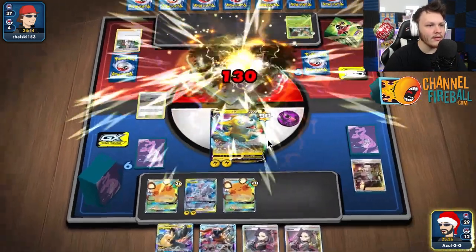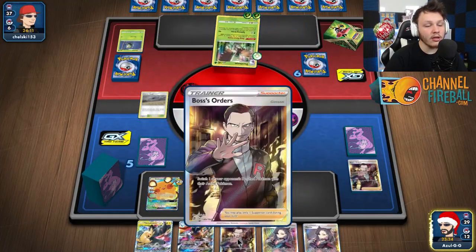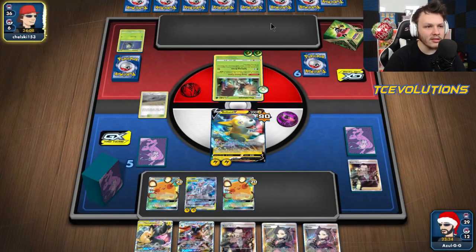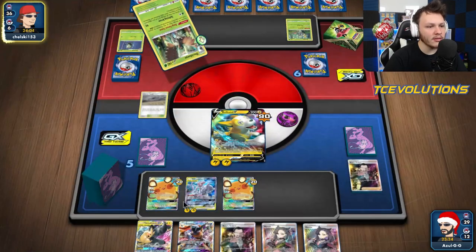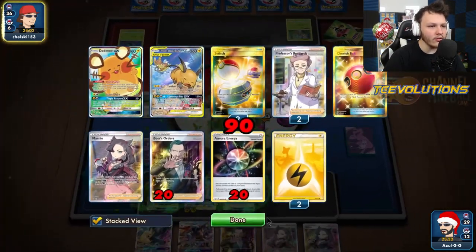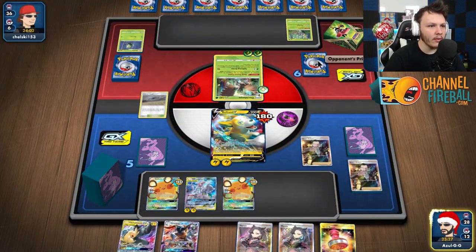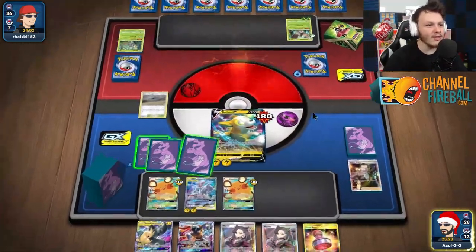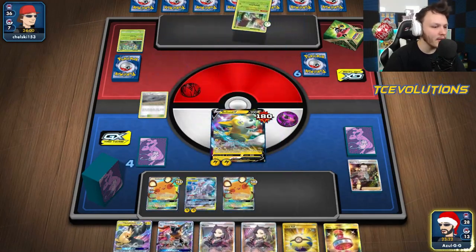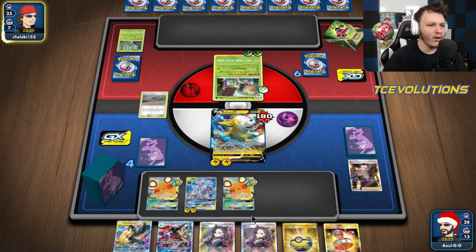If they play zero Mimikyu, it's usually pretty good for us because Greninja just lets us keep swinging through. We can eventually Miraculous Duo if we want. There's another Boss — really good draw. They won't KO our Bolton this turn, so if they bench another Rowlet we can just Boss, bring it up, knock it out. That's just Splitting Arrow again so we can go Boss again. Drawing into a Quick Ball would be nice to get Greninja or an Aurora energy into the discard. It's a Reset Stamp — not quite what we're looking for. Boss again, Bolt Storm again.